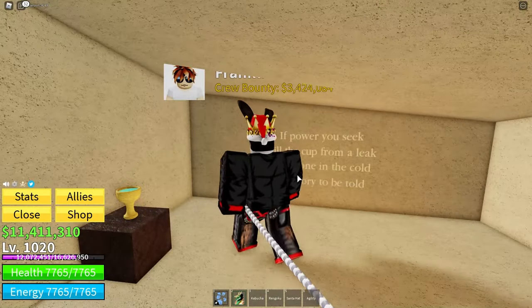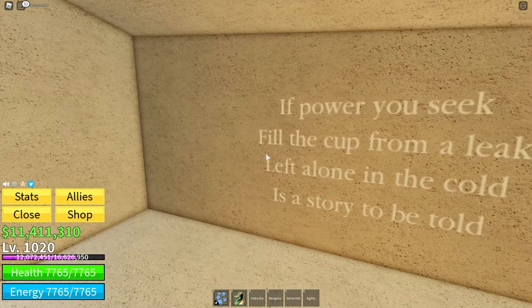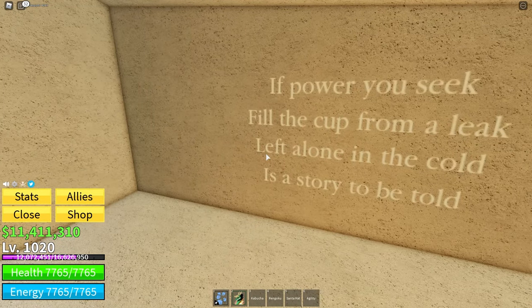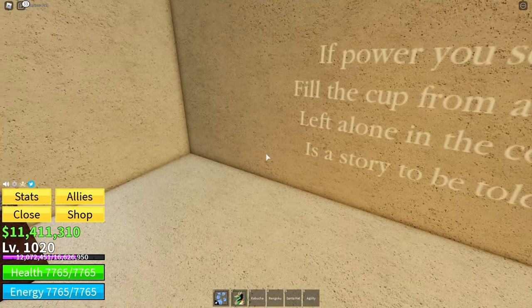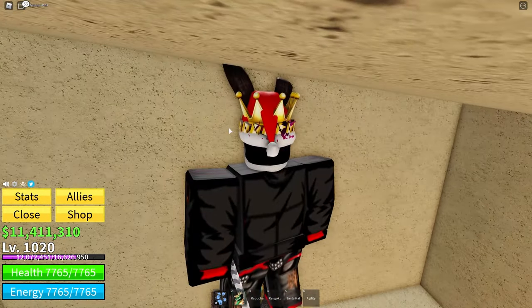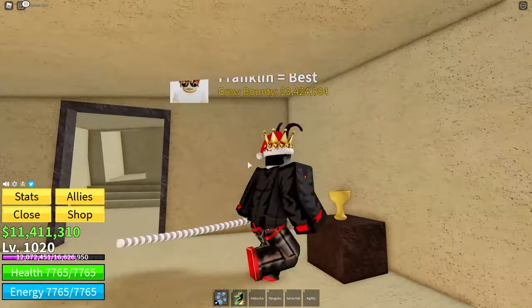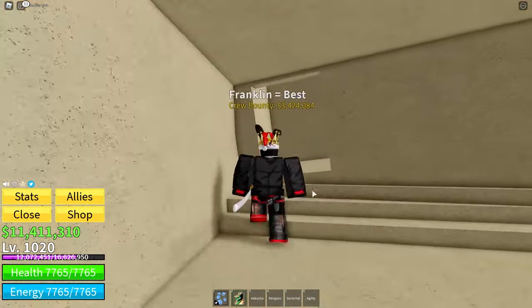Once it's done that, come in. It says: 'If power you seek, fill the cup from a leak. Leave alone in the cold is a story to be told.' Then you'll have this cup over here. Stand on the cup and then you'll get the cup item. While holding your torch, walk up to the curtain and it should set on fire and disappear.